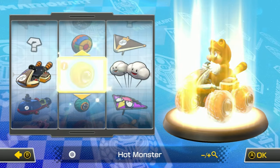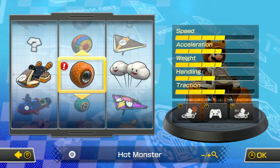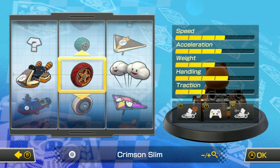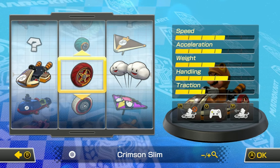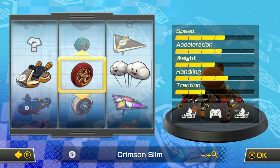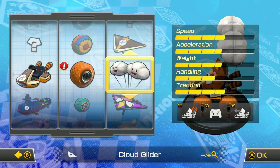Oh yeah, we got something new. Let's see what we got - monster truck tires, sweet! They don't look too bad, but the handling is lower, that's for sure. So what did we use last time? We used the slims, right? Crimson slim, that looks pretty cool. I like the better handling on the slims, but let's try the monster truck tires, let's just give them a try.